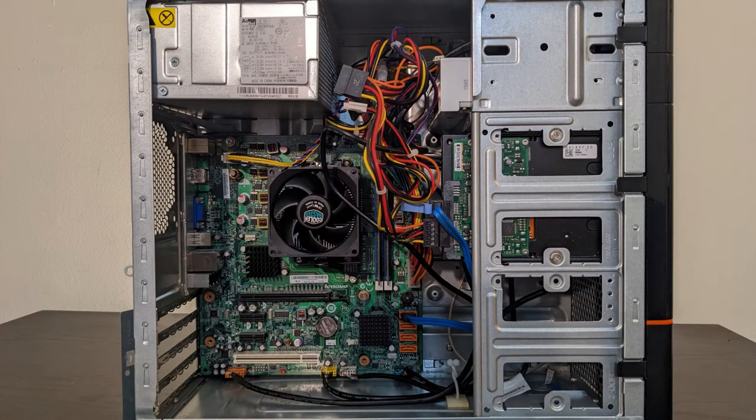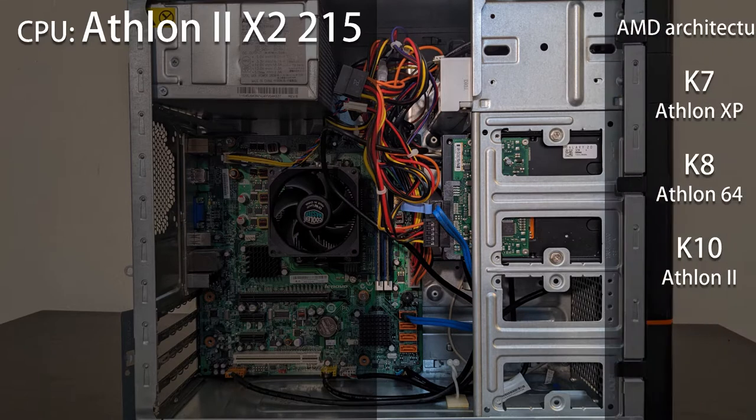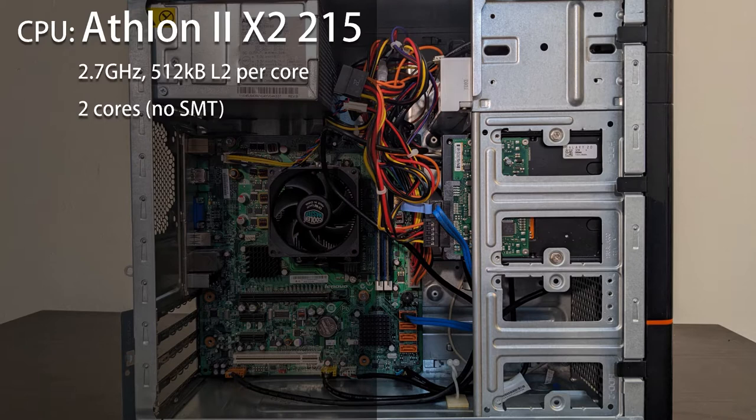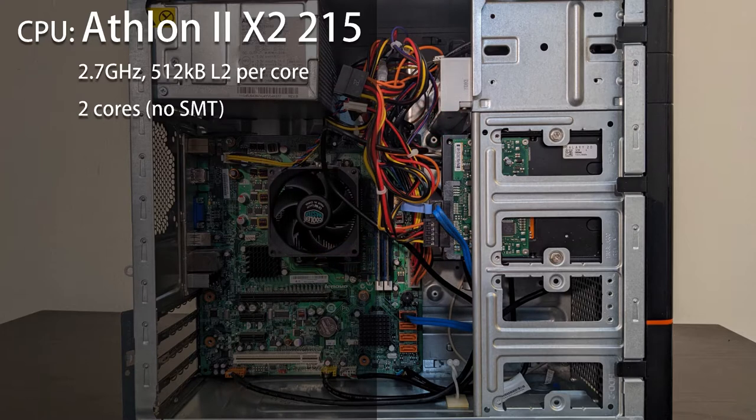This is a socket AM3 machine featuring an Athlon 2 X2-215 — a decidedly newer chip than those minimum viable CPUs I mentioned earlier, two complete architectures ahead of the Athlon XP even. But I promise there's a method to my madness. This is one of the slowest dual-core K10 chips on offer, and it's dual-core on a platform that offers up to 6 cores. But this chip is still plenty capable of running Skyrim.